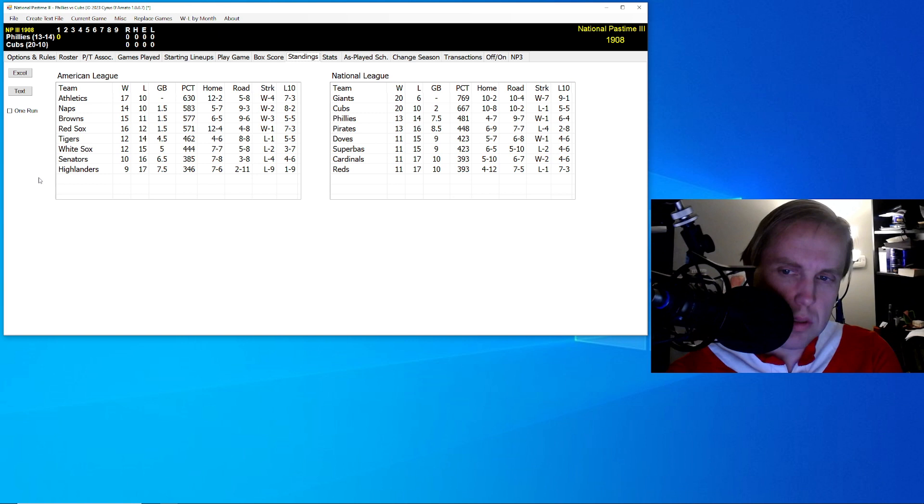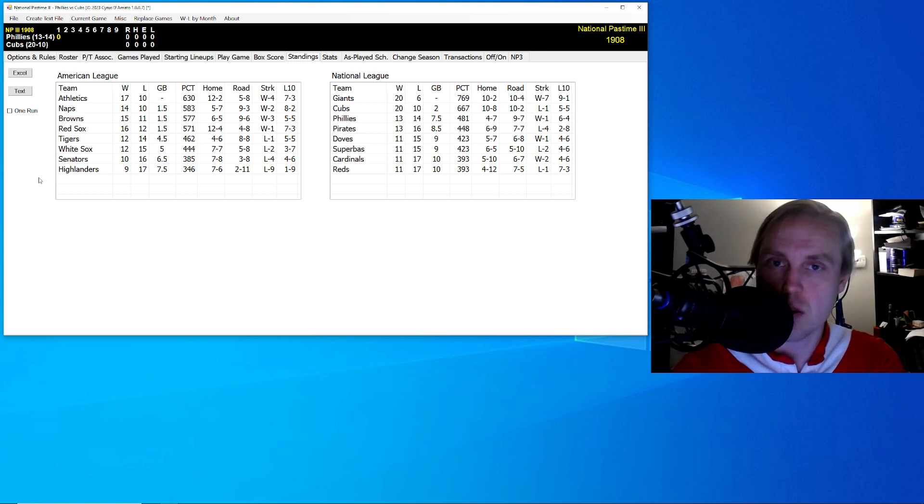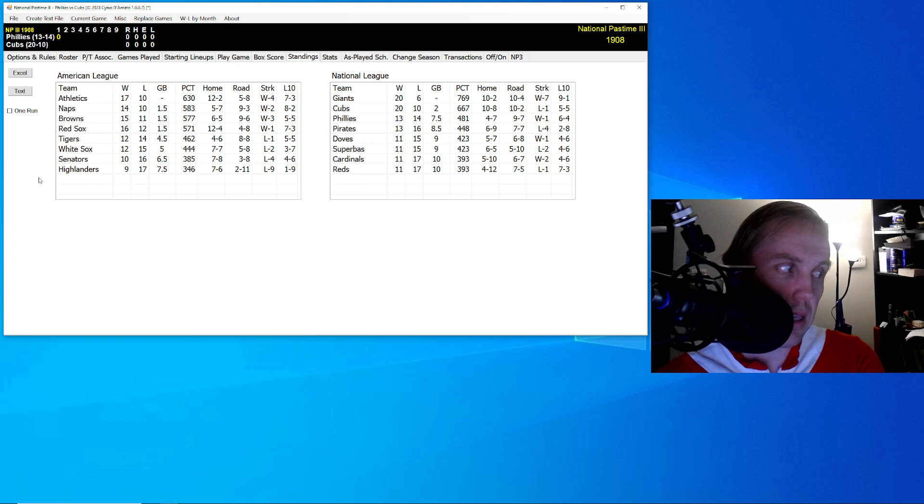Earlier today I was writing the first of at least a two-article series for the blog about play result number 23 in National Pastime. 23 is infamous in National Pastime and also among traditional APBA card makers as being the mark of the pitcher. Traditionally, only pitchers would have a 23, and in National Pastime it literally is only pitchers that get the 23. The placement of the 23 kind of varies and seems to be a little bit random — I'm having a hard time really pinning down exactly where it's supposed to go.